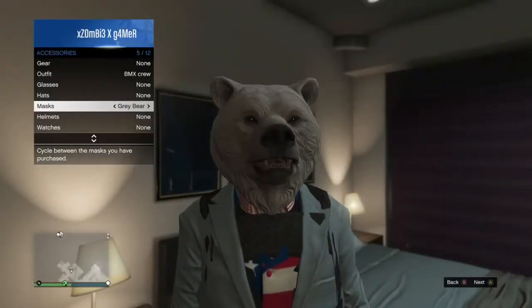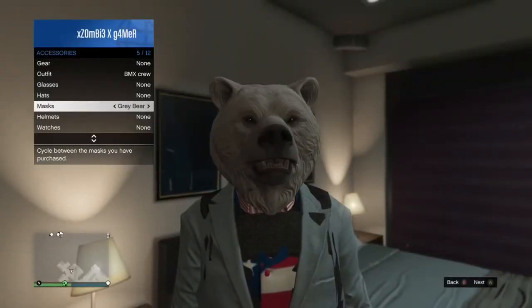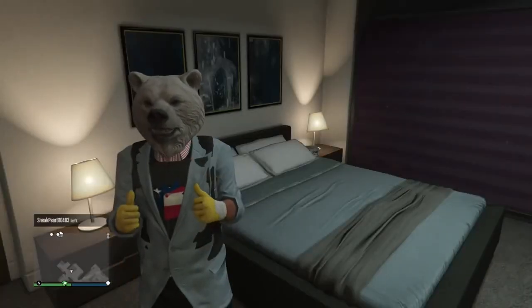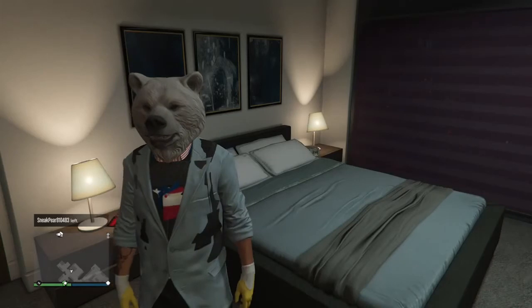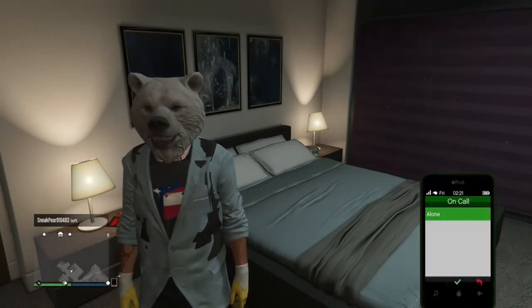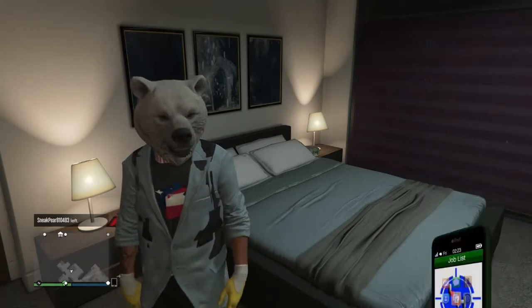So what you want to do now is select your mask — I'm just going to use the grey bear for example, you can use any mask you want. Then go to pull up your phone, go on to quick job, go on to random and go alone. Then immediately go on to quick job and go on to one of the single player characters.